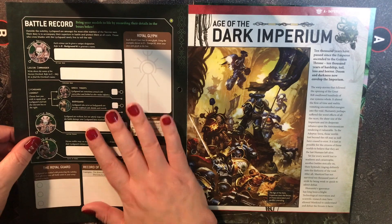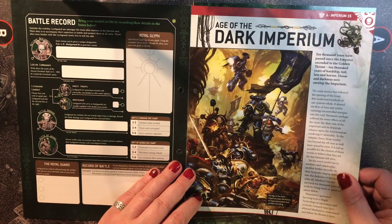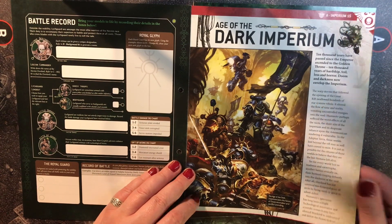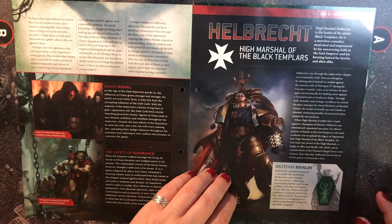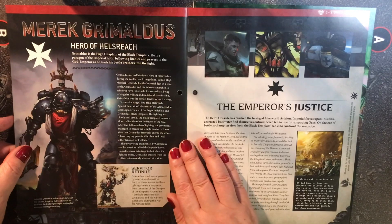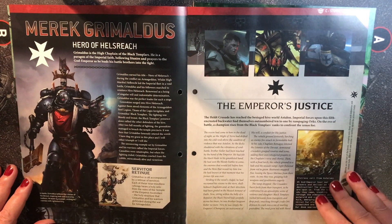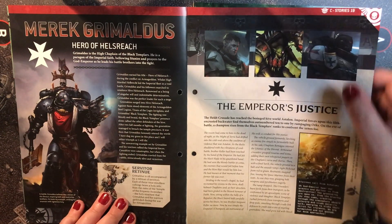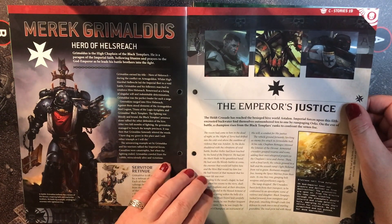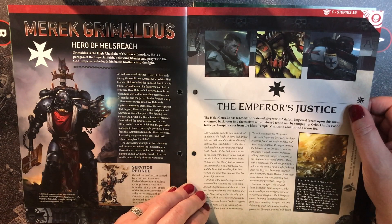You've got your battle record, and then we're on to the red section, Imperium 15, Age of the Dark Imperium. We've got D Heroes — we're looking at Helbrecht, High Marshal of the Black Templars, and Merrick Grimaldis, Hero of Hell's Reach. He's a High Chaplain. We then have a short story, number 19, The Emperor's Justice — Black Templars and Orcs — and it's a four-pager.